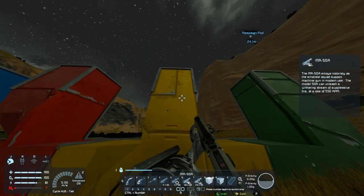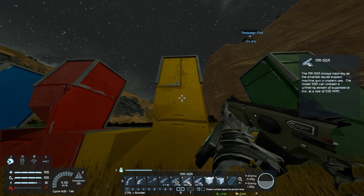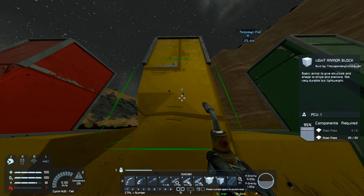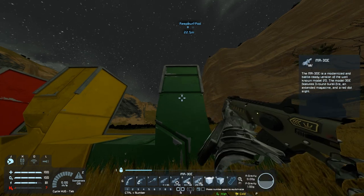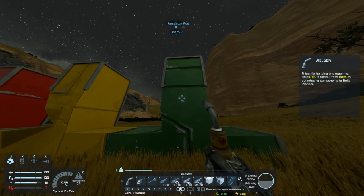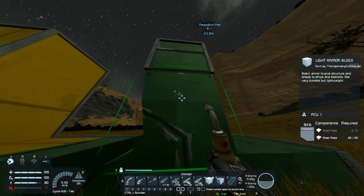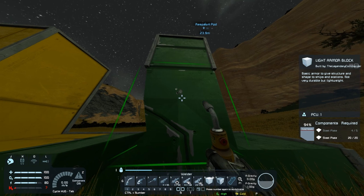Now we go to the rapid assault rifle. We do a shot, take another shot, check it — 97%, and then 95%. Three rounds only did 5%, which means the rapid assault rifle hits a lot lighter. Now we move on to the elite rifle — 2% per shot, and at 94%, very similar to the MR-20.